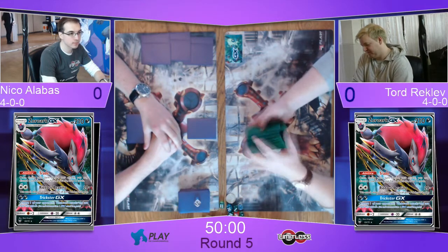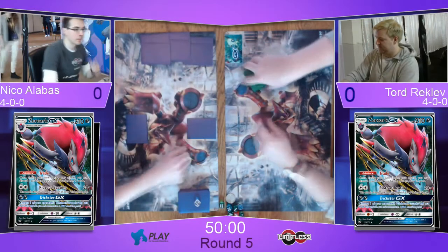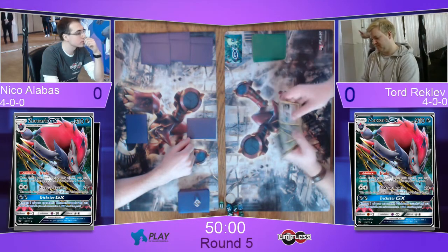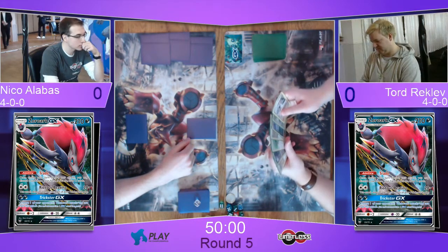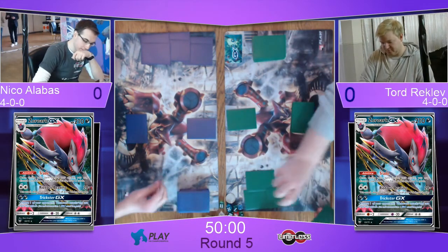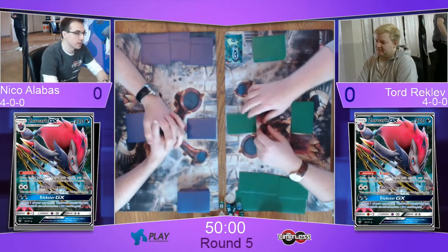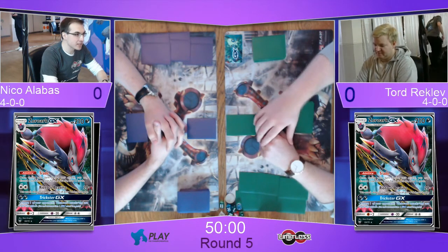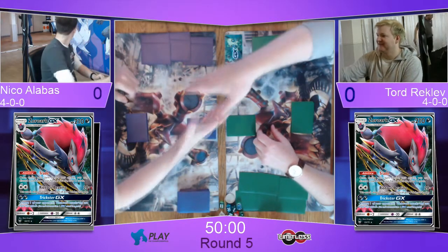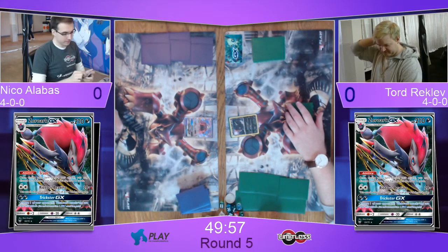It looks like Tord has a Mulligan. Niko already has done his setup. We'll find out very shortly who's going to start the match. Tord has got a starter now finally. Niko is going to draw his card for the Mulligan and now we're just going to wait for the signal. Both players are now ready and set up. There's the signal, there's the handshake and we are off. Game one, round five, and it looks like Niko will be going first.